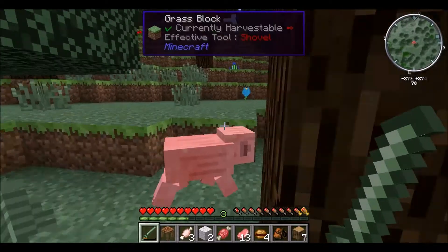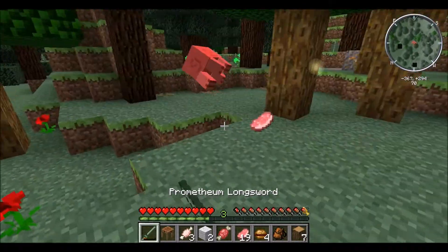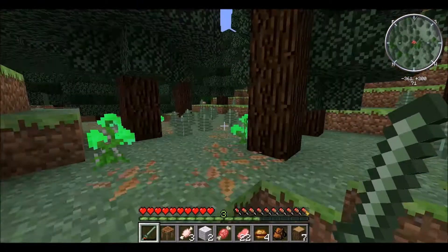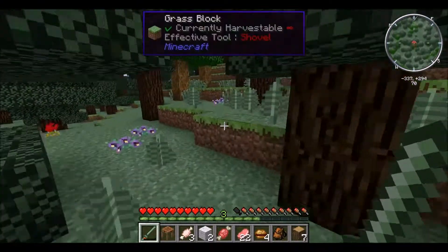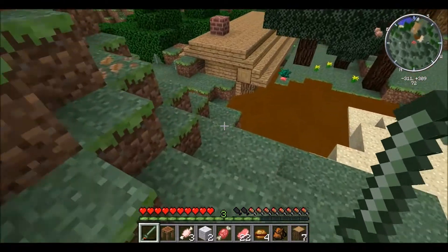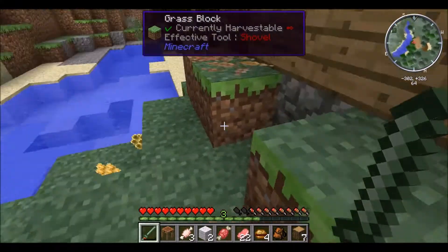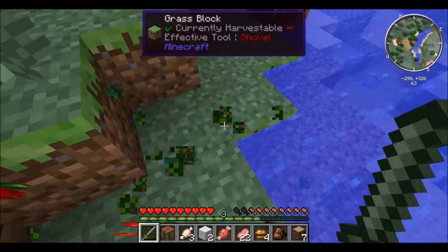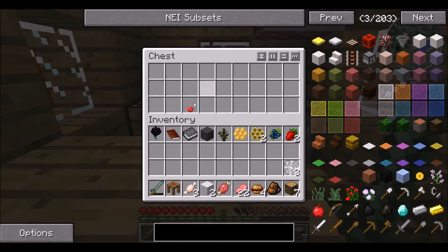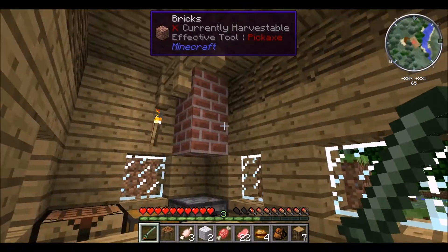So basically I already did this once — you won't have seen the recording — and I chose a little house. The reason I chose a house is simply because it comes with a furnace. And like I said, tools don't work, so I can't dig stone yet. Base Minecraft tools don't work. This isn't the one I was hoping for, but actually this is fairly good.